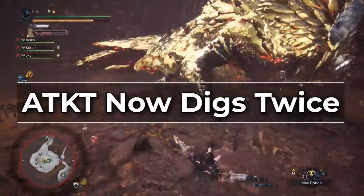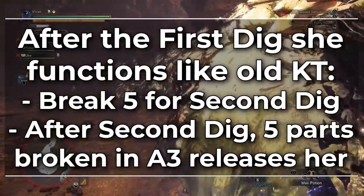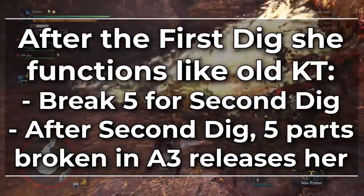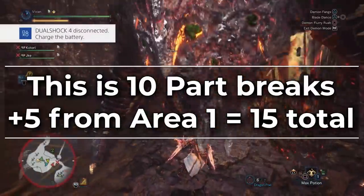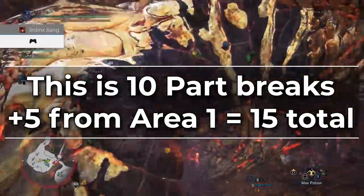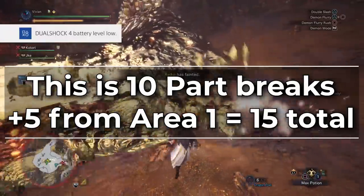ATKT now digs twice. After the first dig she functions like old Katie — you make her dig again by breaking 5 parts, then in area 3 when she has 5 parts broken she releases. This is a total of 10 part breaks across areas 2 and 3. Add in the 5 from area 1 and you hit the 15 needed for Fury mode.